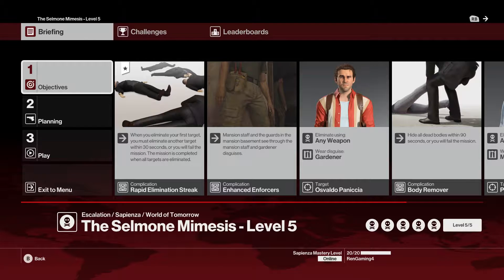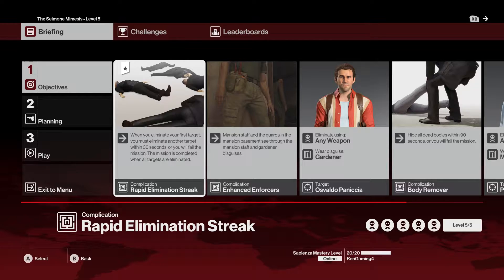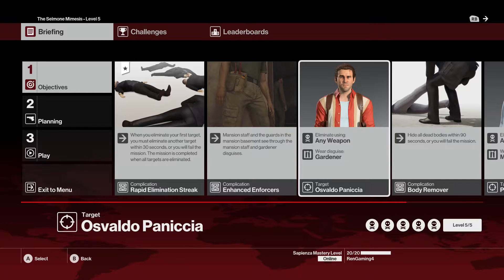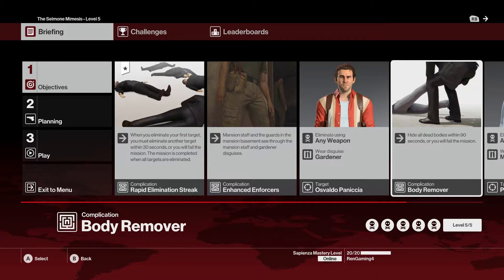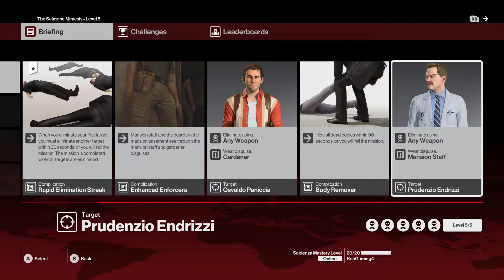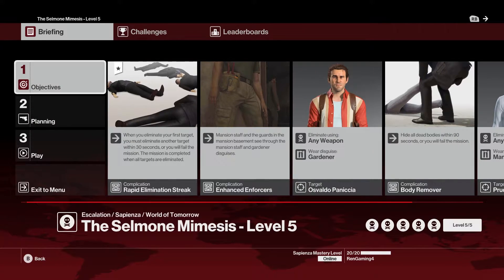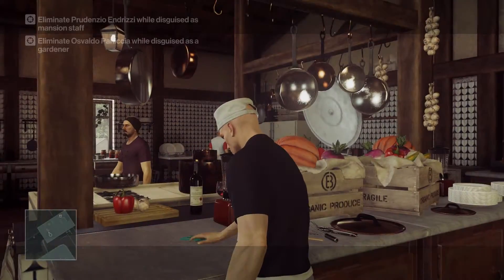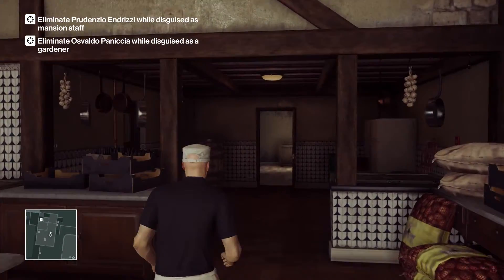Welcome assassins to episode 69 of Hitman — doing another escalation, the Cell Moan Mimesis Level 5. I have to kill all the targets within 30 seconds. If I get seen through my disguise, I gotta kill that dude, gotta hide all the bodies, and I gotta be wearing specific disguises.